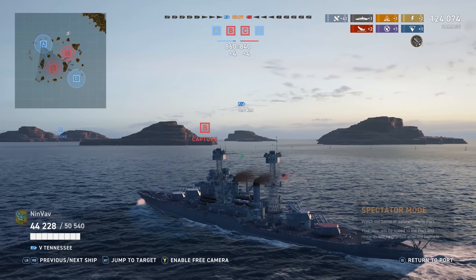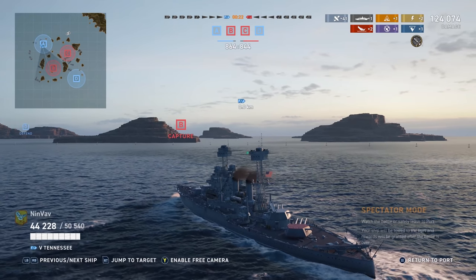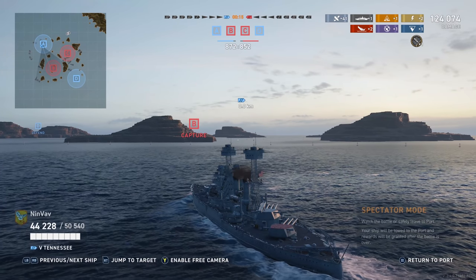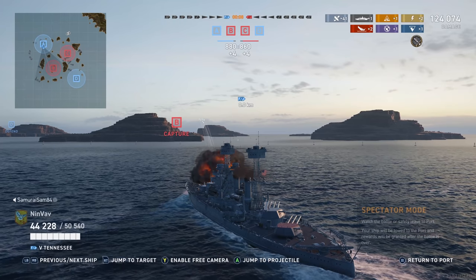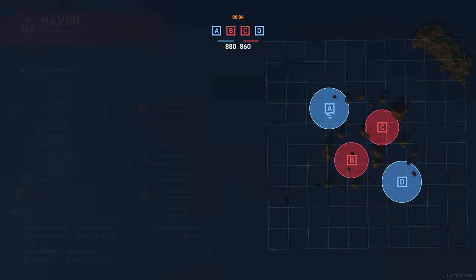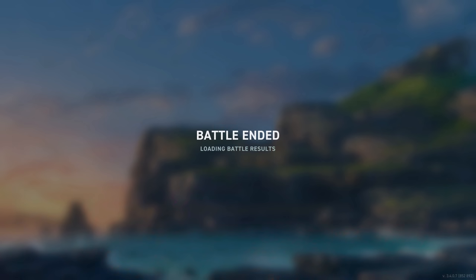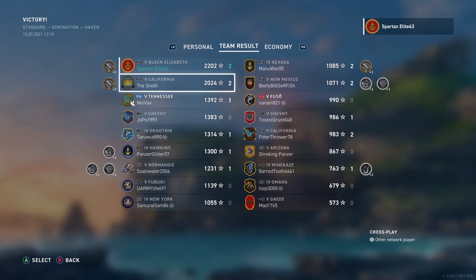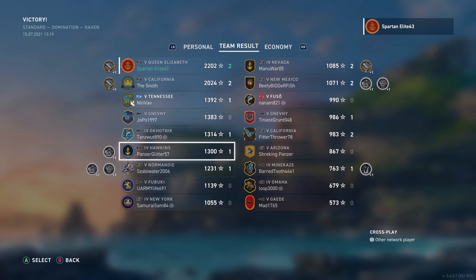Hopefully you guys enjoyed and are enjoying this path to the Vanguard. This is easily the best ship in this line — I prefer it over most other tier 5 battleships. This is why I take the Queen Elizabeth into ranked battles all the time. We had a pretty solid game: High Caliber, 124,000 damage, got a citadel on a battleship at range, and 2,200 base XP. If you like what I'm doing, punch the like button, leave a comment below, subscribe if you haven't already, and I'll see you in the next video.